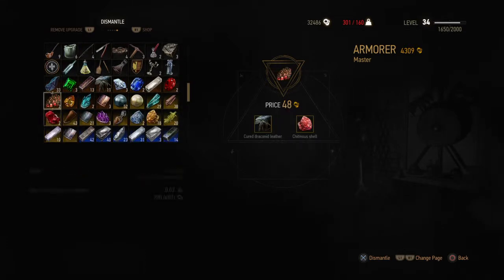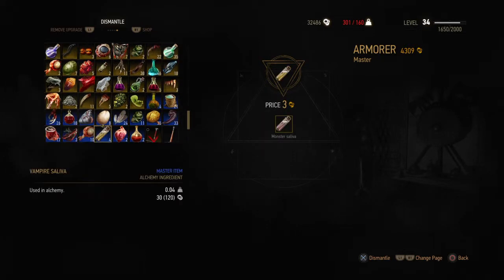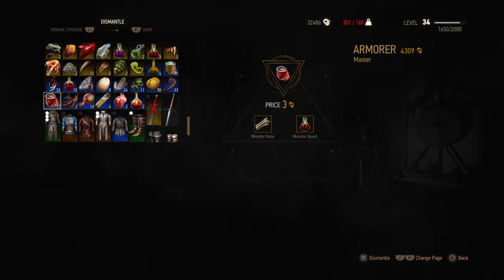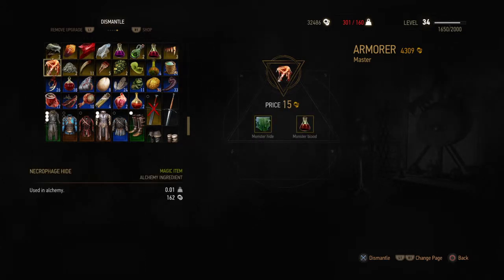These are just particular monster items. Keep scrolling down — you need to dismantle a particular monster item to get the hide. Here you can see the necromorph's hide. You dismantle it and you get monster's hide and monster's blood.